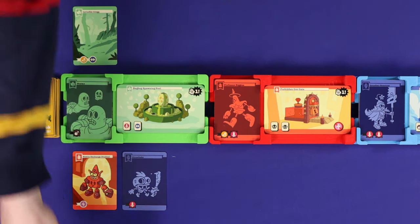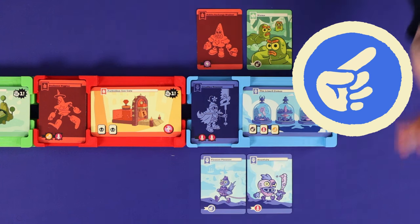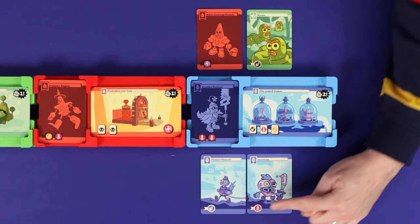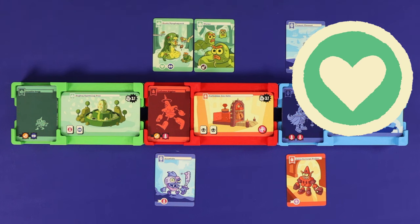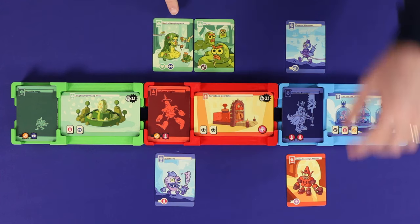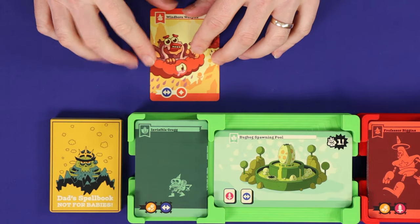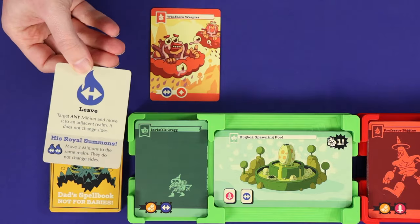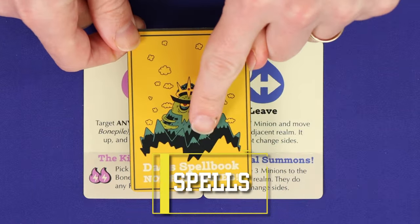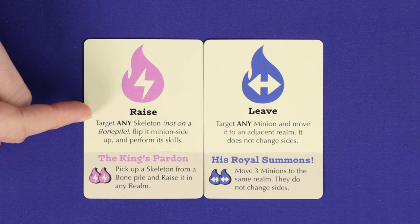So here, this player would gain a spell and move this minion according to their own choice. The pointing finger represents the boss skill — choose an already flipped-up minion in this realm and resolve all of its skills again as if you'd raised it as your Lich action. The heart is the friendship skill — choose a face-up minion from any other realm and move it to that minion's realm without changing its side of the board. Finally, the four-pointed star is cast — you draw one card from the spell deck without adding it to your hand and play it immediately. All spell cards show one of these same icons on the back, and when you play one you'll resolve the effect, usually being able to choose your target from any realm.